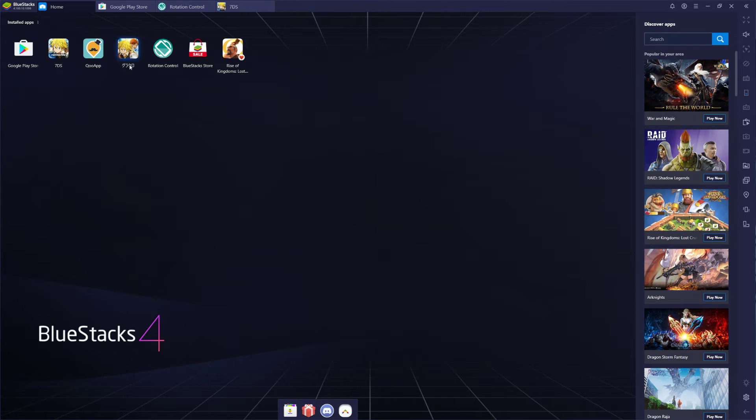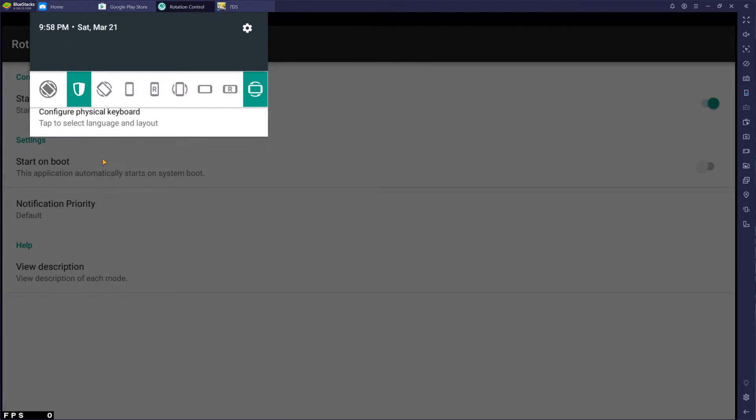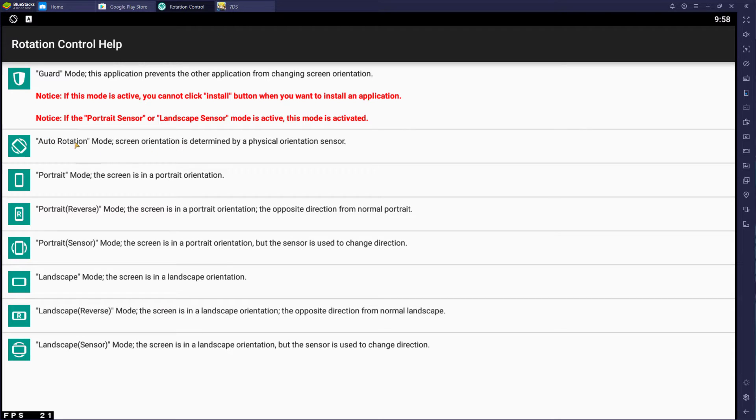It's as simple as opening the app up, hitting 'Start Controlling Rotation' — you can also have it start on boot if you want it always there. Then you simply pull down the notification bar and change it. You just make it rotate. I currently have it set to auto-rotate on my phone, where it auto-rotates depending on how I hold it. That way I can play the game in landscape or portrait mode without having to constantly change the setting.